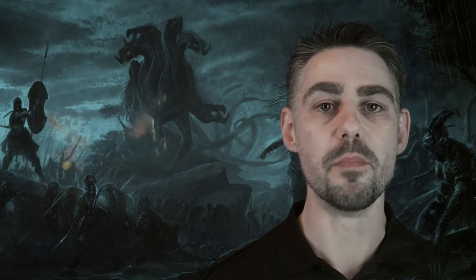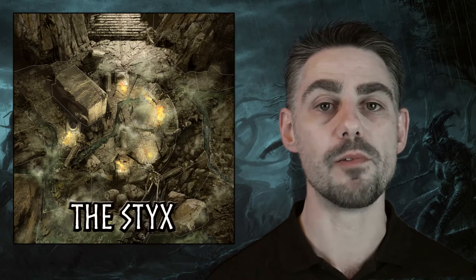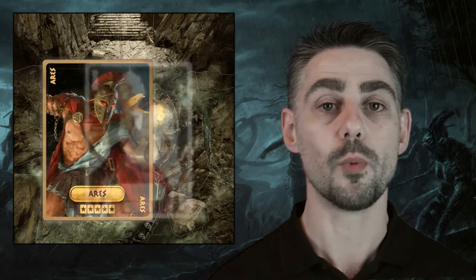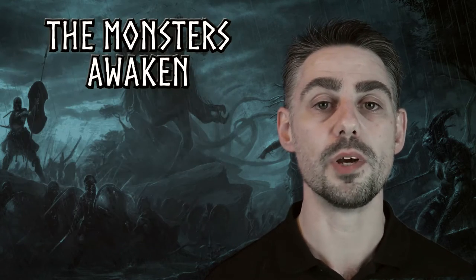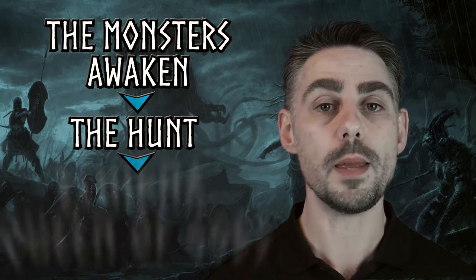In scenario mode you will play one of the specific scenarios for a particular game board, and each scenario requires different tactics. For example, in one scenario using the Styx map, Ares is attempting to seal access to the underworld, while Hades is doing everything in his power to prevent it from happening. And finally, campaign mode, which is a series of linked scenarios where the results of one will impact on the next.